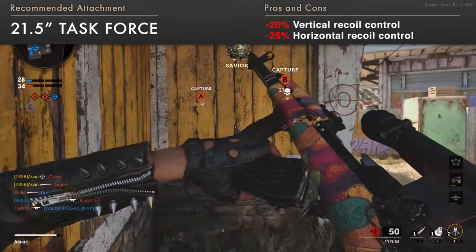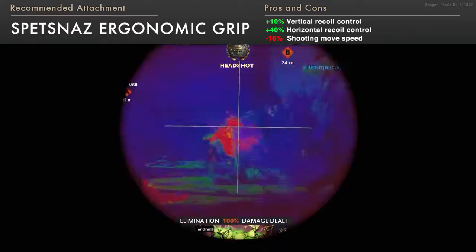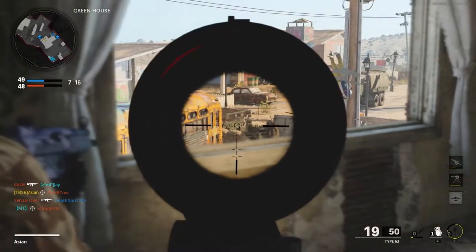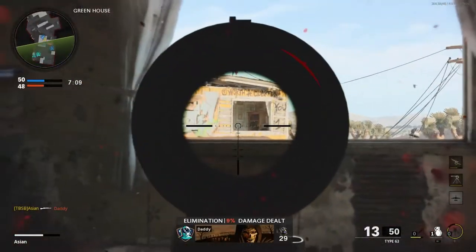This barrel, however, does come with an increased recoil. To counter this, choose the Spetsnaz Ergonomic Grip to gain back the recoil control, at a cost of slower shooting move speed. Other attachment slots can be filled with the Aim Spets Grip or a flashlight to reveal enemy data, depending on your preference.